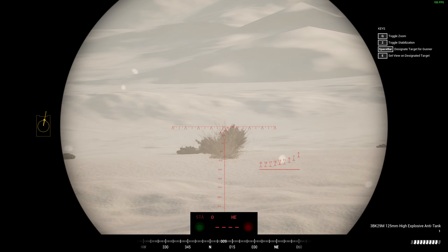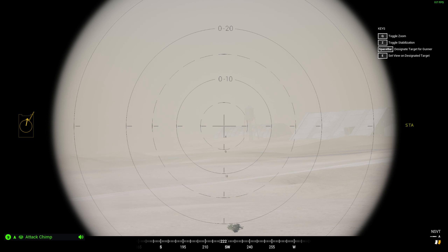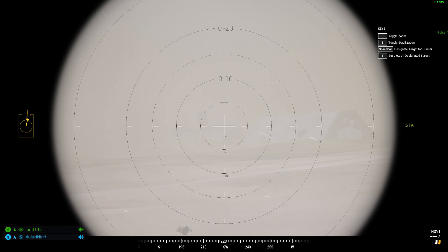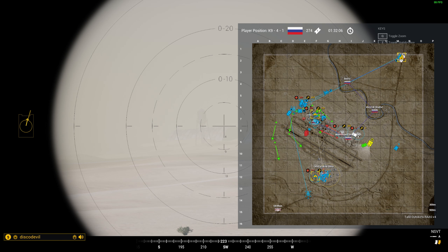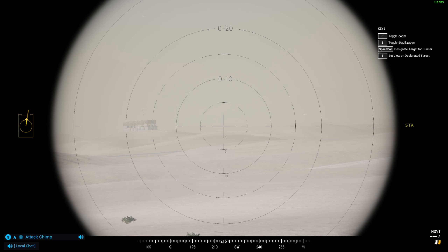Czołgi służą do wspierania piechoty i do walki z innymi pojazdami pancernymi. Moi mili, starajcie się wspierać działania reszty swoich składów. Nie odjeżdżajcie gdzieś w drugi koniec mapy, gdzie się nic nie dzieje, bo tam polujecie na czołgi. Tak, zwalczanie pojazdów mechanicznych wroga jest bardzo ważne, ale wspieranie swojej piechoty powiedziałbym, że jest nawet ważniejsze.